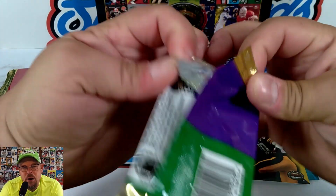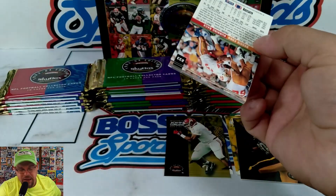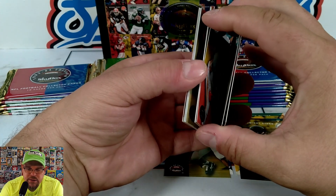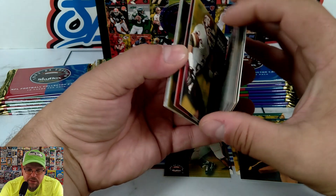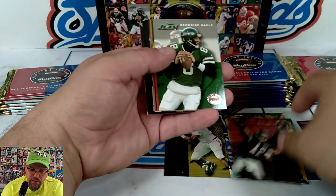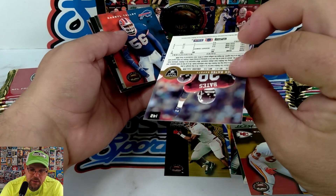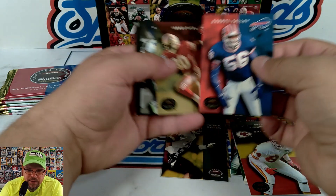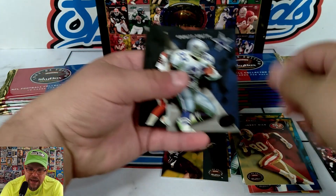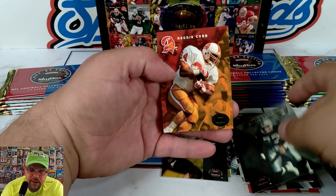On a Throwback Thursday you have to be ready for some bricking or sticking. We got Chris Miller, Browning Nagle, Willie Davis, Patrick Bates — there's the Raiders draft pick — Terrell, Darryl Talley, Jerry Rice. Oh yeah, Emmett Smith following up Jerry Rice — that's nice. Willie Gault and Reggie Cobb.